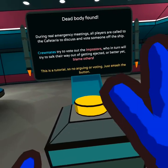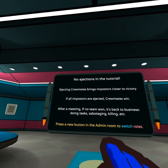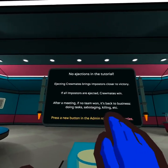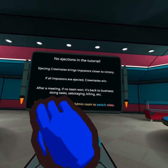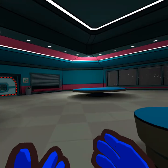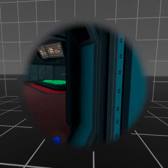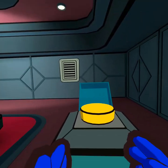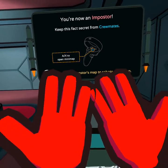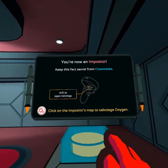Crewmates try to vote out the imposters — whoever gets the most votes gets ejected, or blame others. This is a tutorial, no argument — just smash the button. No ejections in the tutorial. Ejecting crewmates brings imposters closer to victory. While imposters are ejected, crewmates win. Press the new admin button to switch rules — we're gonna become the imposter right now. Let's go!